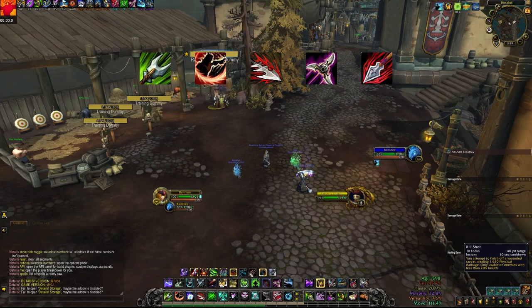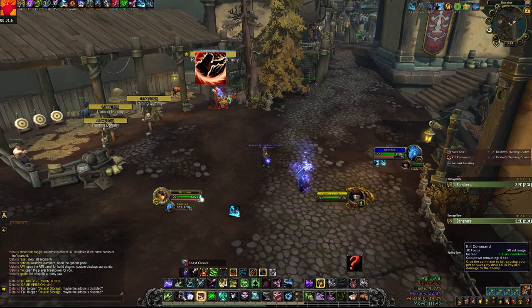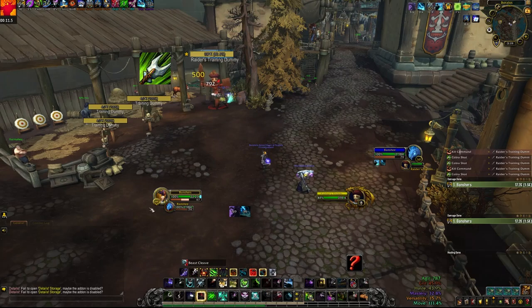Some abilities cost focus and some cost nothing. Kill Command is your single highest hitting ability that has a seven second cooldown and you typically want to press it off cooldown. Cobra Shot does decent single target damage and reduces the cooldown of your Kill Command by one second each time you press it.